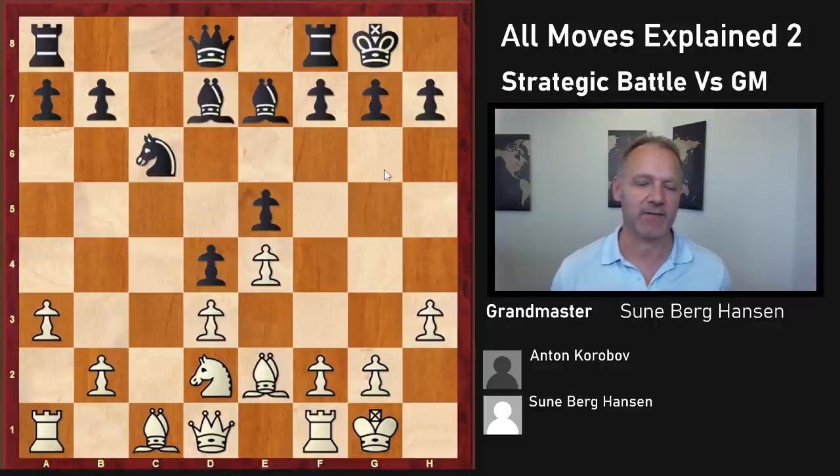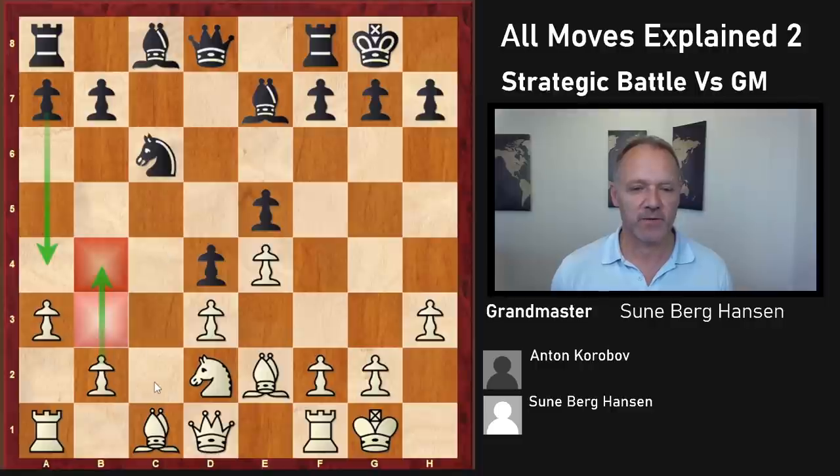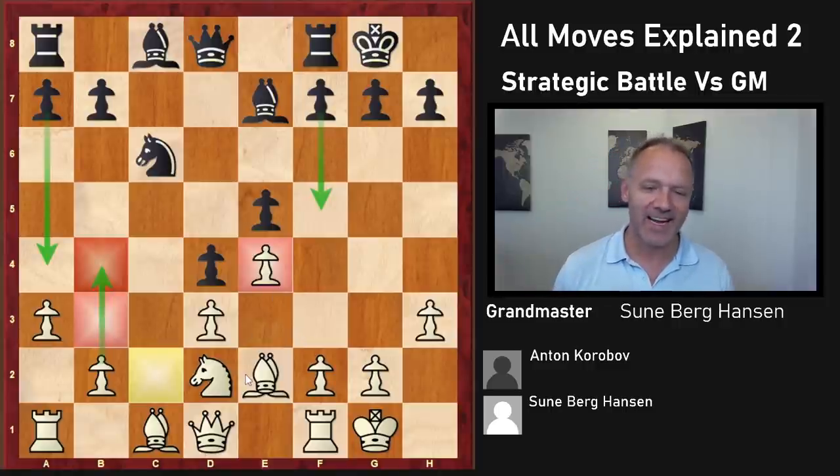And I play A3 — sort of a waiting move, but also sometimes this might come in handy, and it does take away this important square for Black. By the way, by castling I am bringing my king to a safe place, and he does the same. A3 takes away the B4 square. Bishop D7 — I was a little bit surprised by that. It's clear that the bishop somehow had to go, in order to maybe be able to attack in the C-file. What I like about White's position is he has no bad pieces at the moment, and that's always nice.